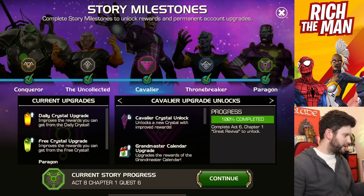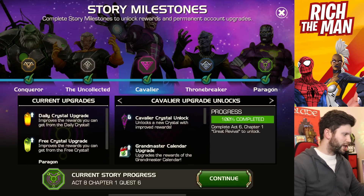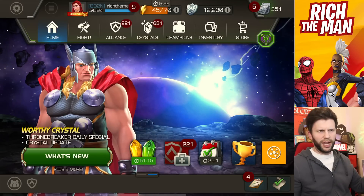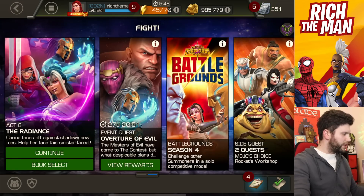It's odd, it's kind of confusing — it's throwing me a little bit. I always thought Thronebreaker's colour was a kind of bluish-purple, and green or greenish-purple being Paragon. In any case, to the point.